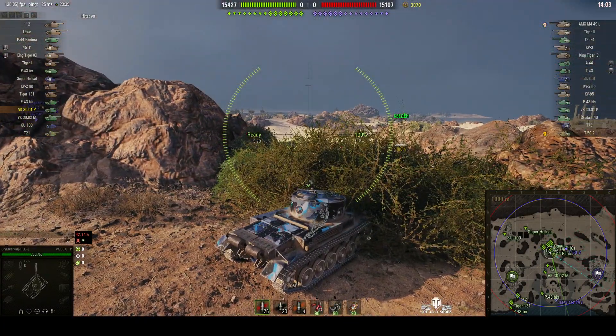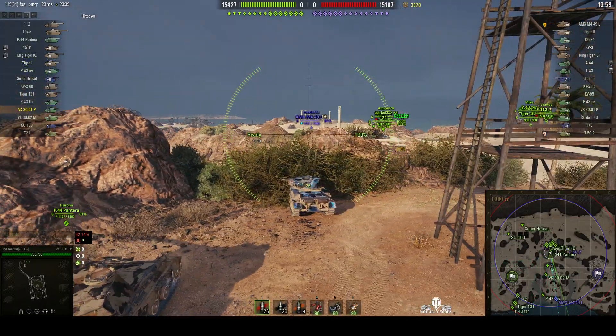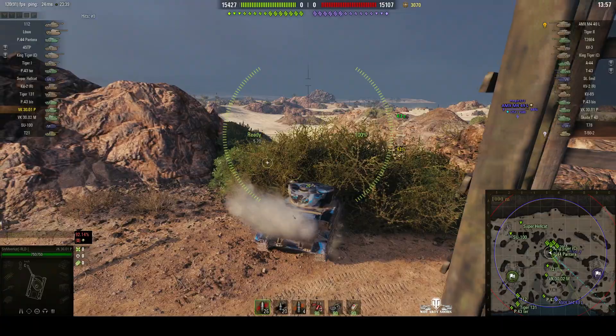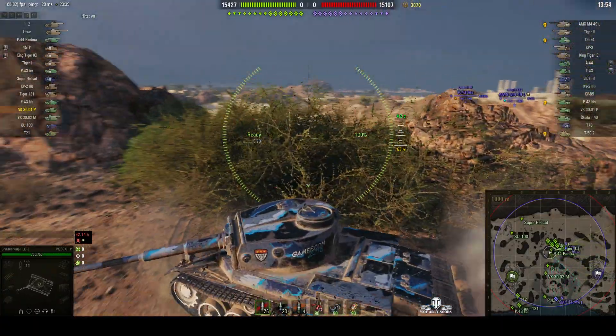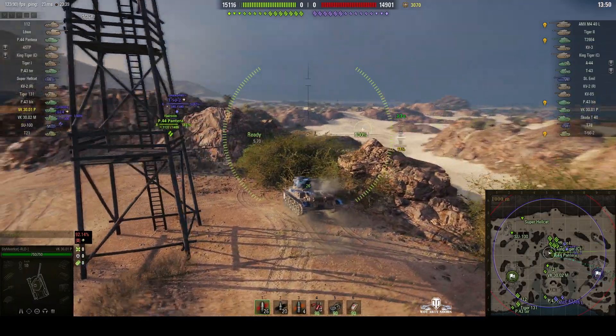Porsche lost the contract on the Tiger, but he did make — I think it was over 90, it was 100 hulls that were going to be made into his version of the Tiger, but of course then they were used for Ferdinand's instead.